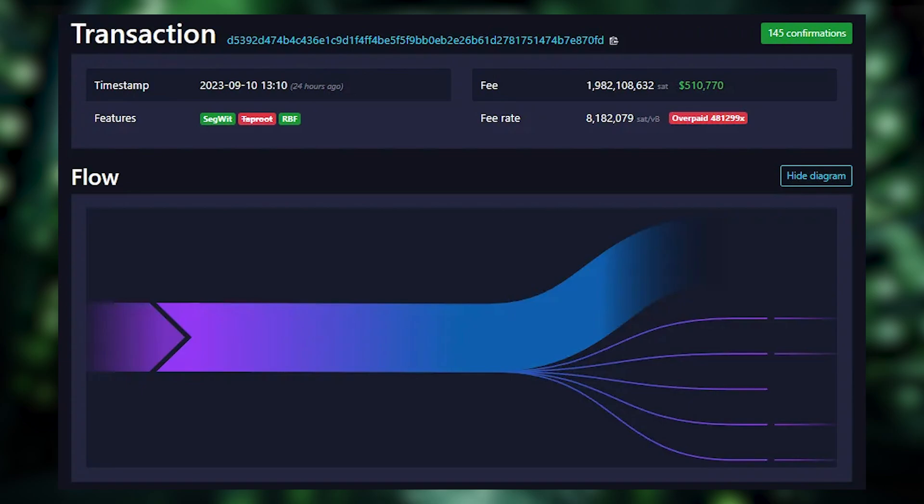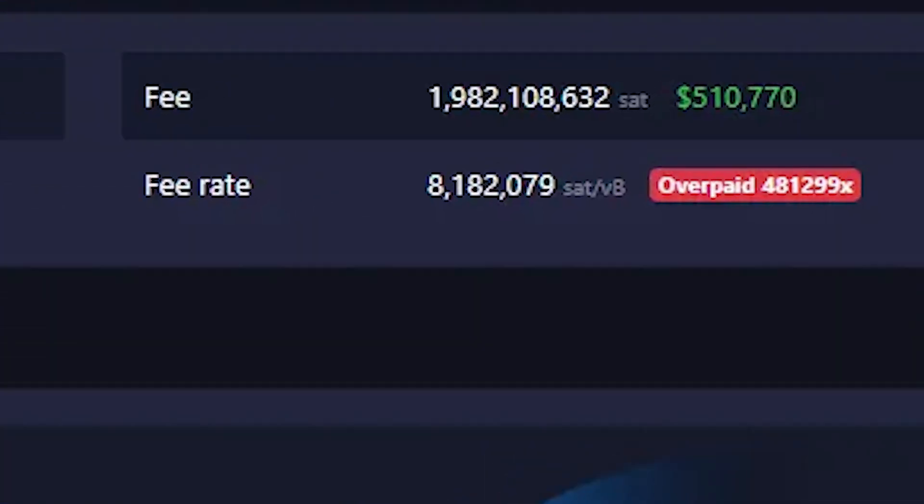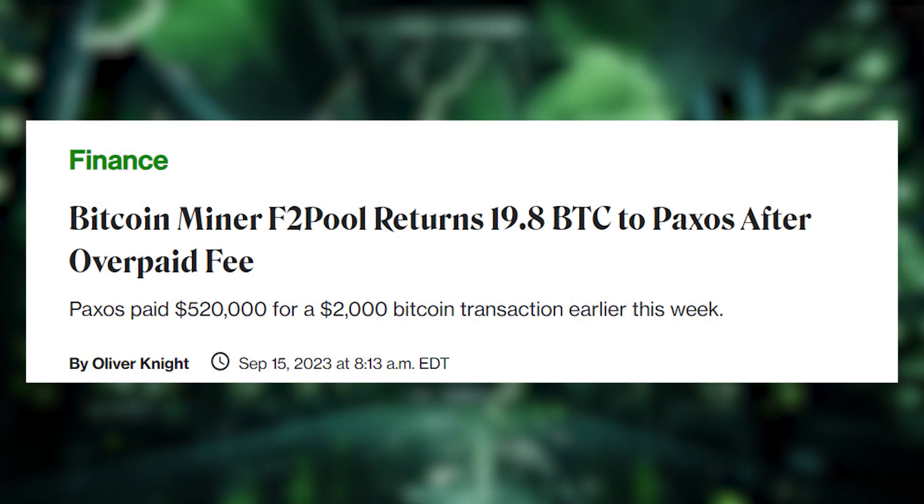A real-world example of when this can be an issue occurred in September of 2023. The Bitcoin exchange Paxos accidentally way overpaid for a transaction, paying a fee of roughly $500,000 worth of BTC. The block that included that transaction was mined by F2Pool, which returned the accidental transaction fee to Paxos.